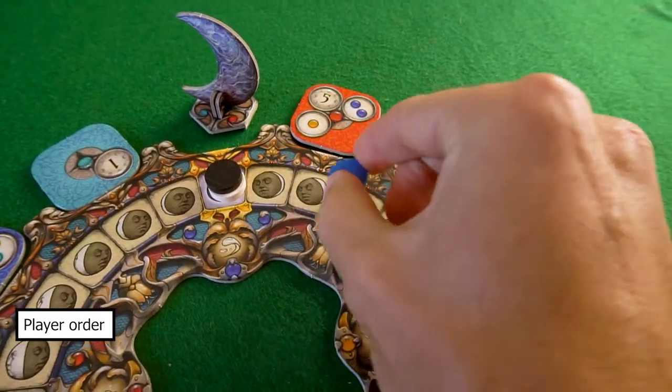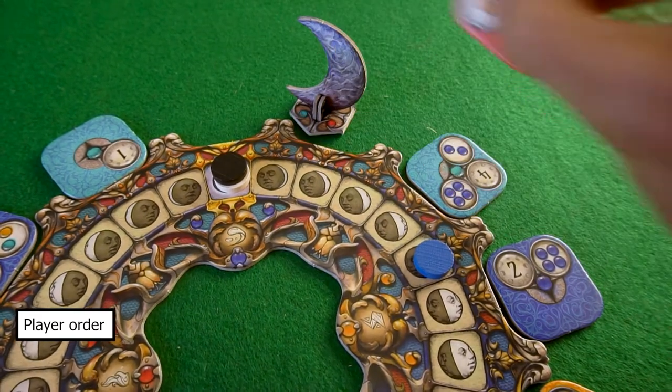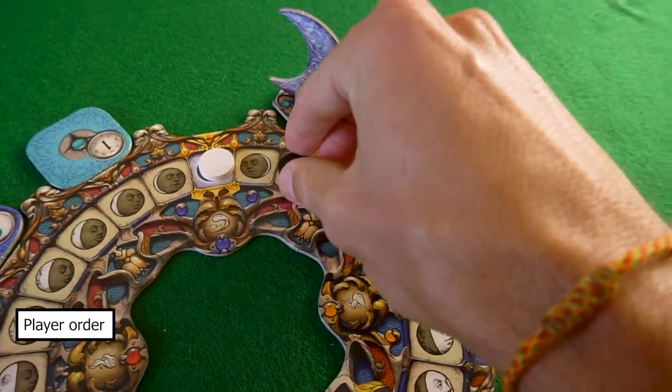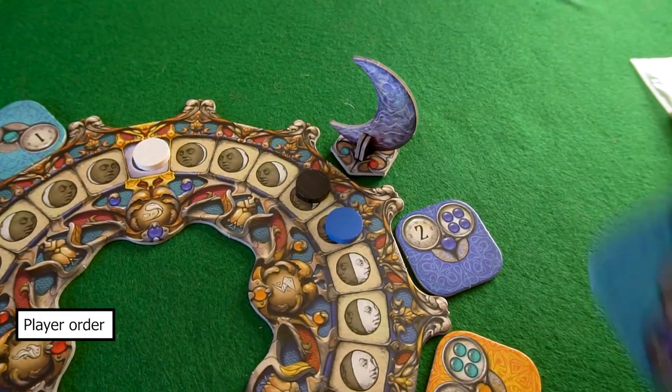The furthest disc on the track is always the first player. And if you have more than one disc in the same position, the first player will be the player with the top-most disc.